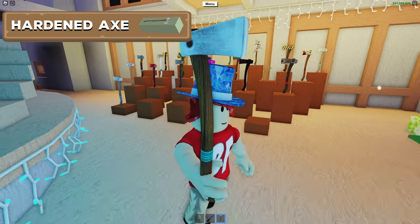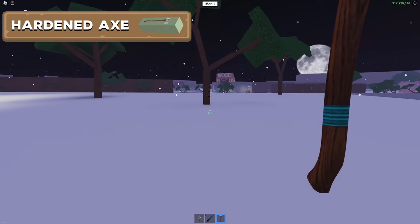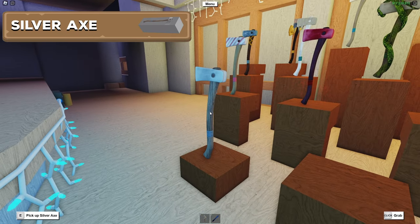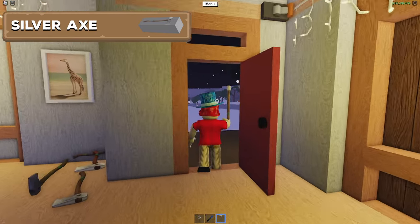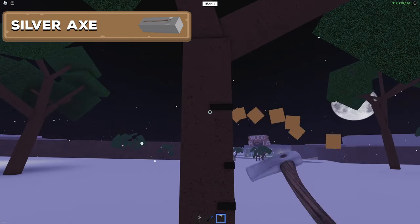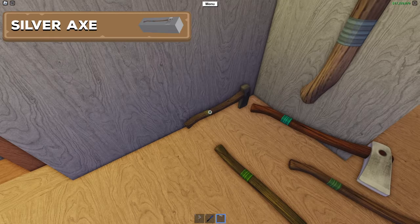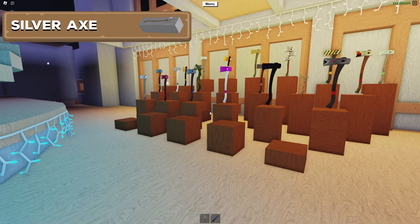Here we have the Hardened Axe, which you can buy for $550 at Wood R Us. It's a slight upgrade from all the previous axes and you can see the additional damage it does. The final axe you can currently purchase in the game is the Silver Axe, sold at Wood R Us for $2,040. It's a pretty decent axe — if you can afford it I'd recommend purchasing it, especially if you're a newer player. It actually replaced the Beta Axe which was removed a while ago.